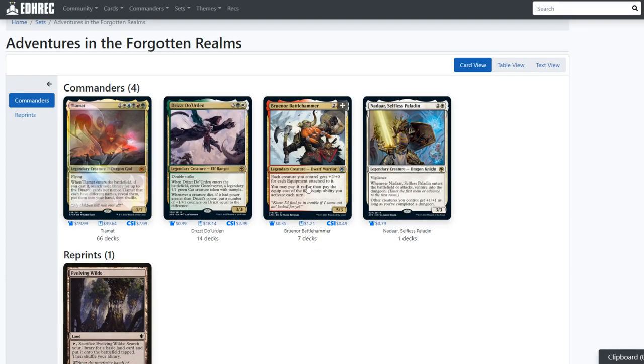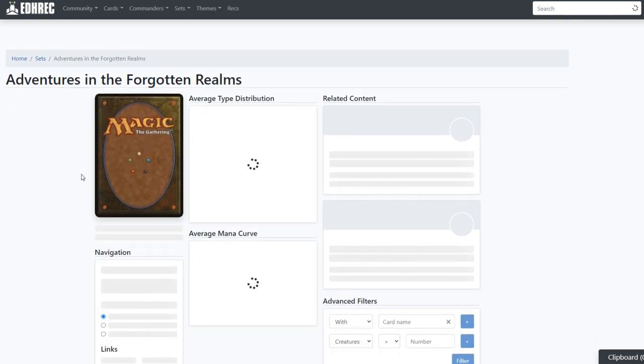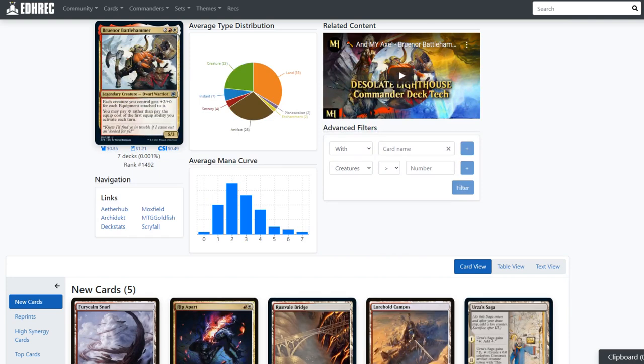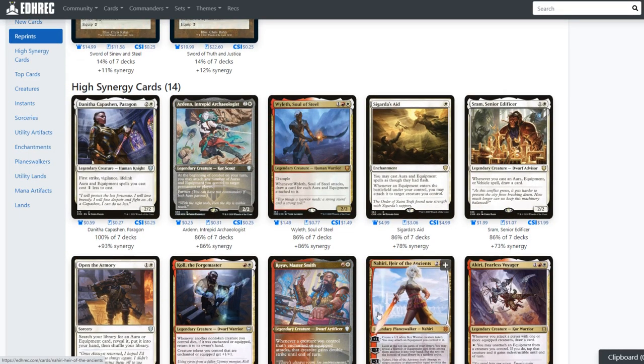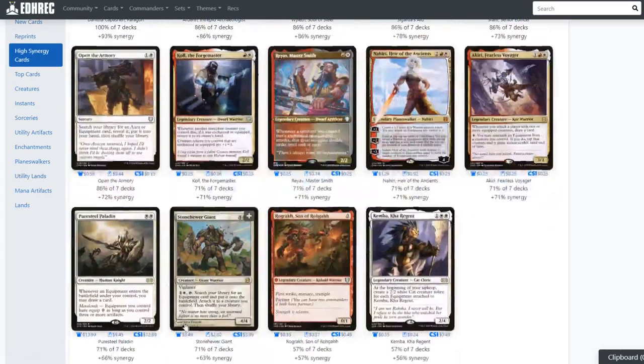Let's take a quick look at the last commander with potential — this dwarf. Each creature you control gets plus two/plus zero for each equipment attached to it, and you may pay zero rather than pay the equip cost for your first equip each turn. So there will be easy synergies here — Stoneforge Mystic and a lot of tutors that find equipment. Equipment cards have had a lot of support lately. Commander Legends has some good ones poised to pop — SRAM looks good, Sigarda's Aid looks good. Open the Armory had a recent reprint.